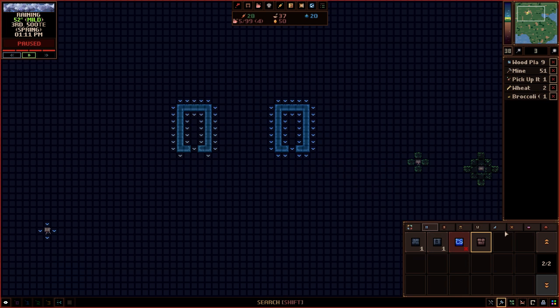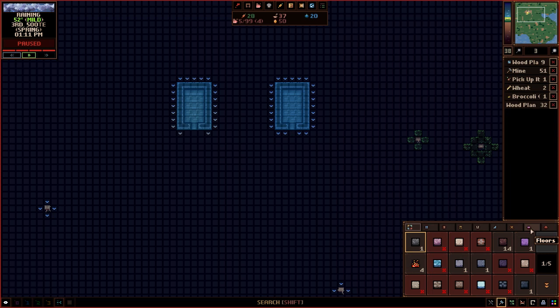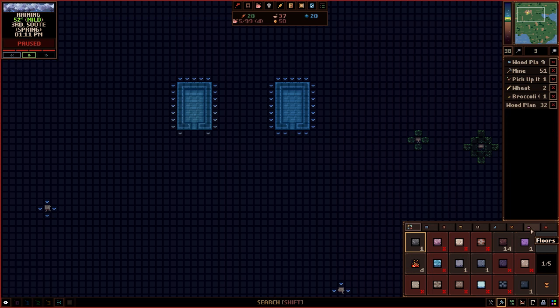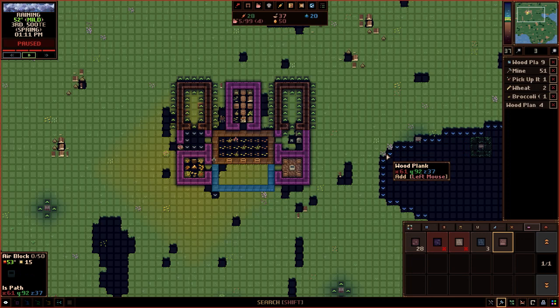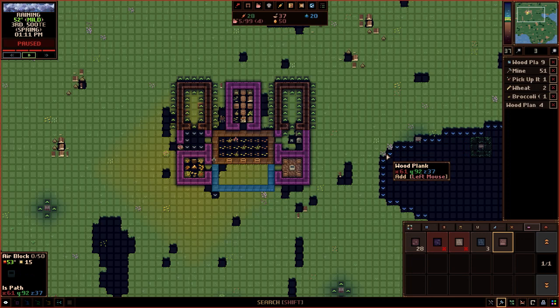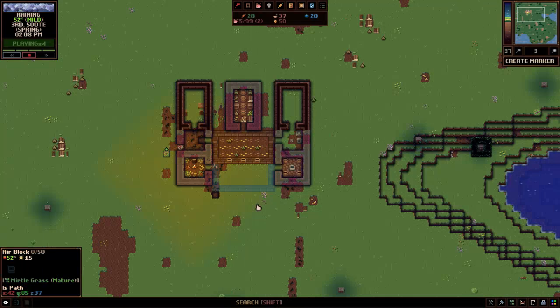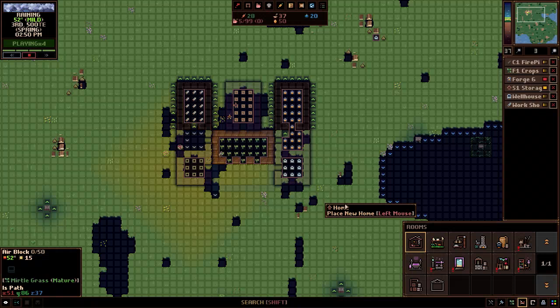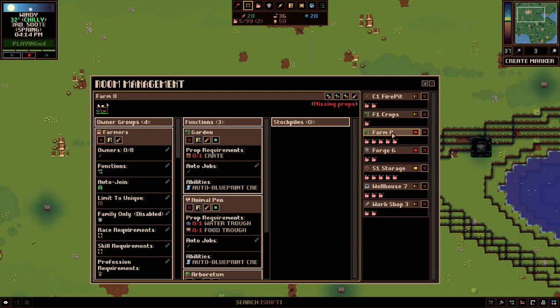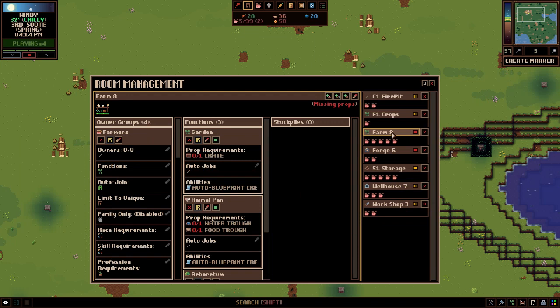These are going to be the two rooms above, and I want to put in floors here for the rooms. I'm also going to create another floor area on the first floor for my next plot of crops. I'm probably going to put in some fiber in this area because that's more important for me right now. My farmer currently has nothing to do, so I'm going to create this second room and create another farm. I'll select these three tiles like that and create this second farm — I'll call this my fiber farm.